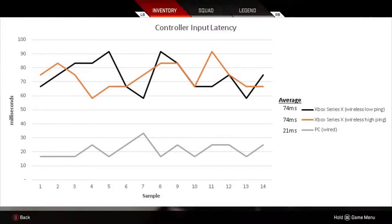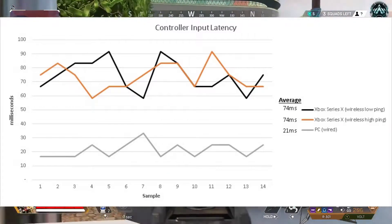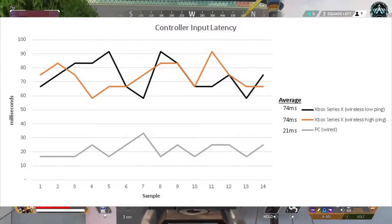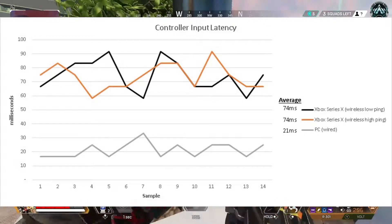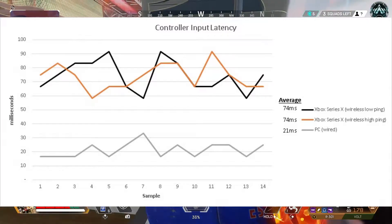At the bottom of the chart you can see the test I performed in Apex using a PC with the game running at 120fps, instead of the 60fps that Apex is capped at currently on all consoles. The controller input latency was around 21ms on my gaming laptop.